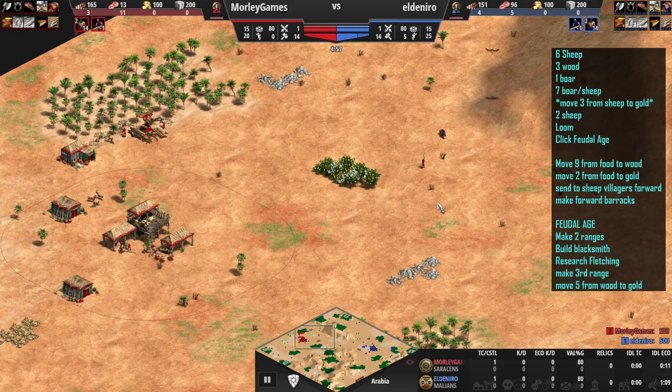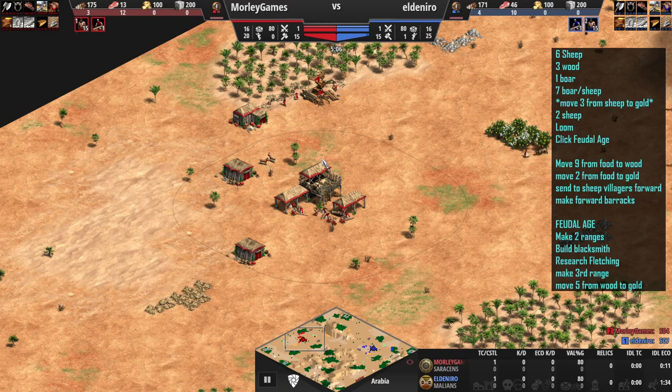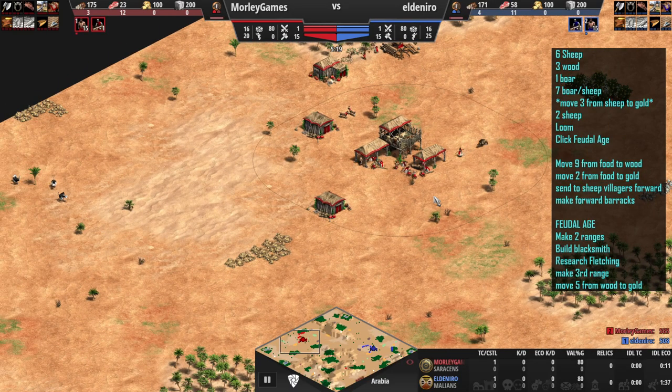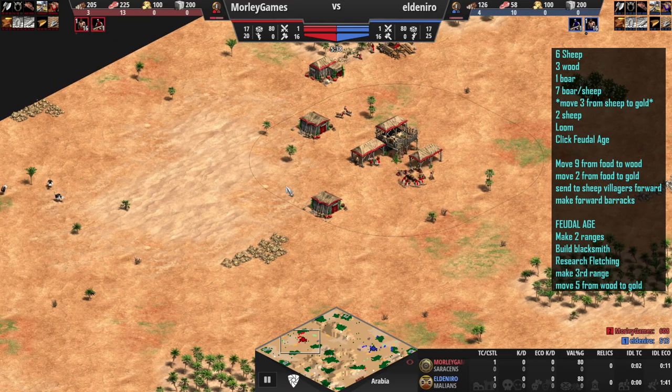Just getting the second boar in now. There's not really much more to say about the actual build order at this point — it's literally just six on sheep, three on wood, one to boar, everything else on food. Boar and sheep until almost this sort of point. I think the next villager that comes out will be going over to gold.